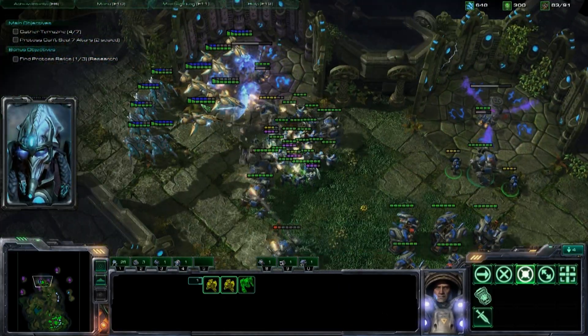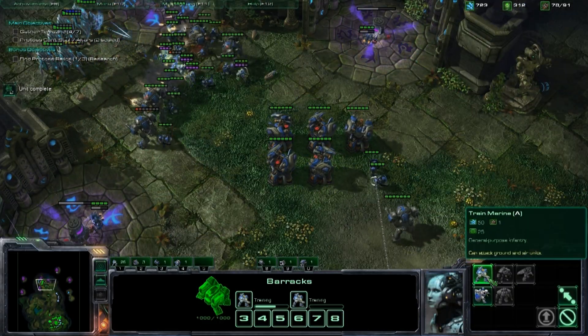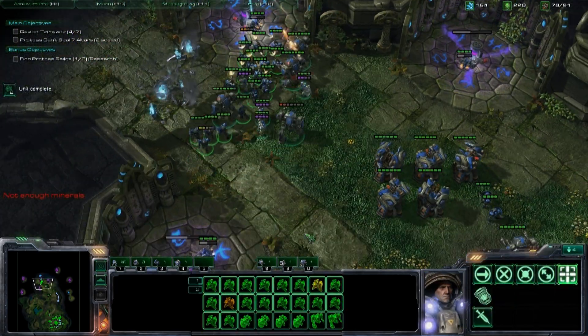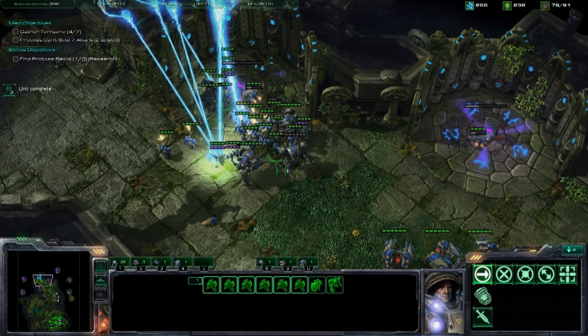One thing to keep in mind: if an enemy force came in the back door where that small marine and Goliath force was, they would attack the worker until something attacked them back. So you always want to have something near that SCV so you don't have that get picked off.